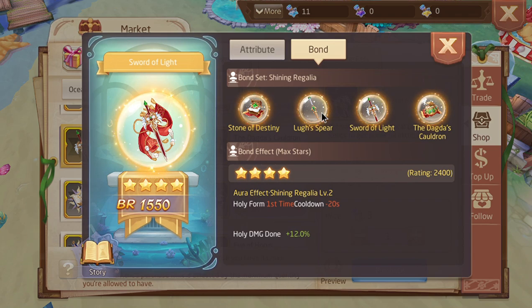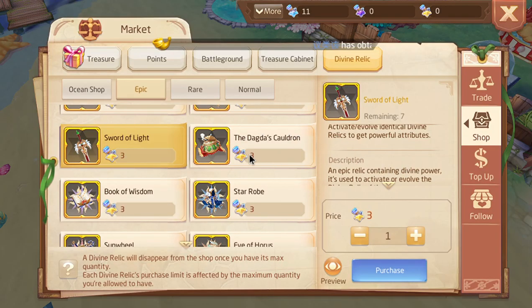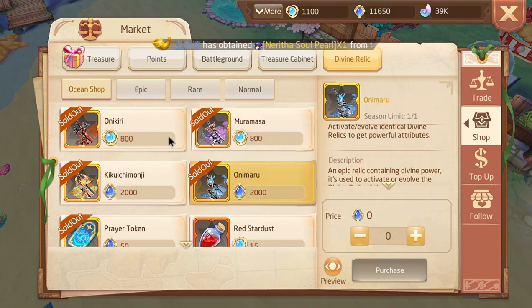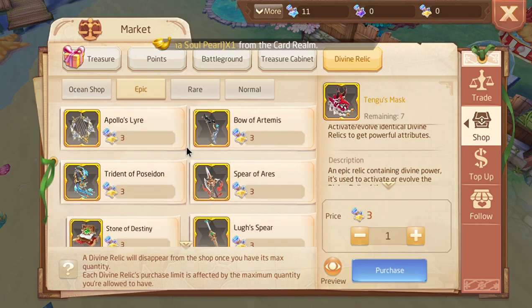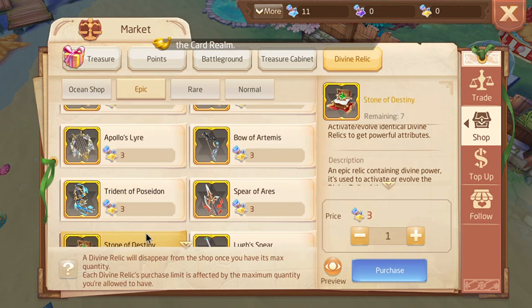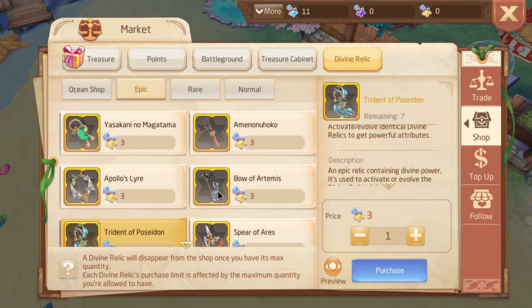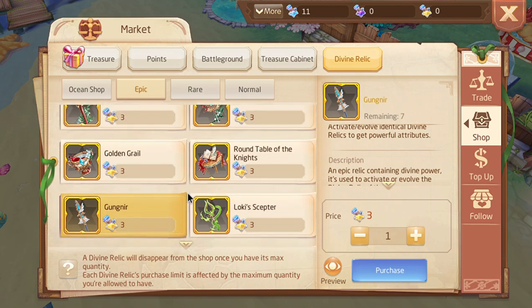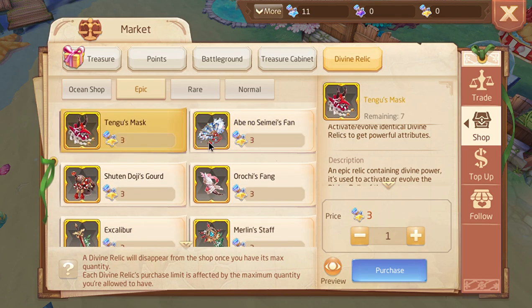You can actually get the Shining Regalia set from the shop as well. I think depending on whether these are maxed out, you might be able to keep redeeming them for extra points and eventually get the epic over time, potentially getting a Shining Regalia set free to play. I'm not directly sure how this works yet, but that's how I see it in theory. I would recommend getting that — I think it's one of the better sets in general.